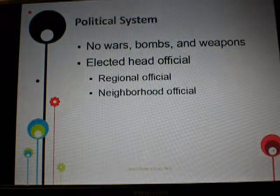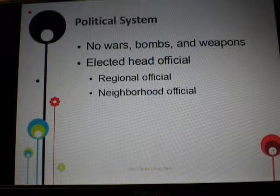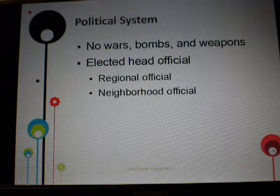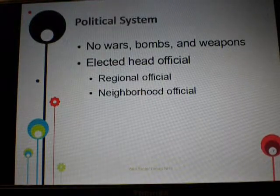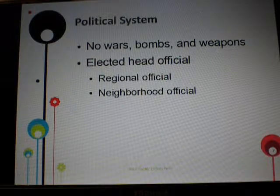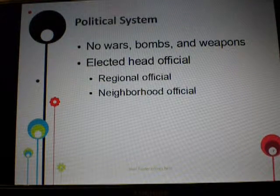In between that, you have regional officials. So each region, like the different landscapes, has its own official — a jungle official, a city official, a desert area official. They communicate with the head official. And then within each region, there are different neighborhoods and communities, and each neighborhood has a leader who oversees its well-being.